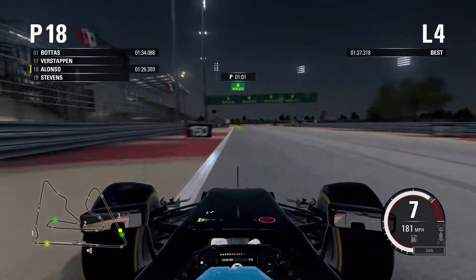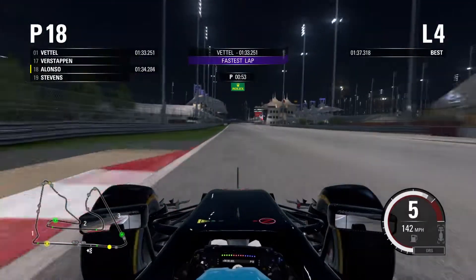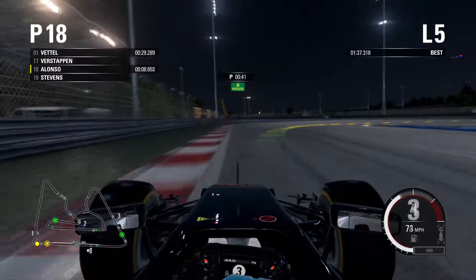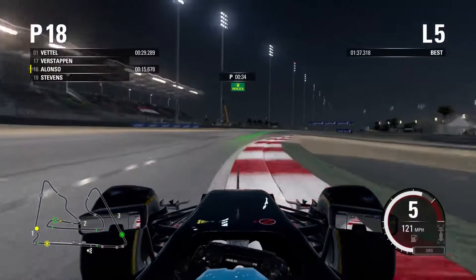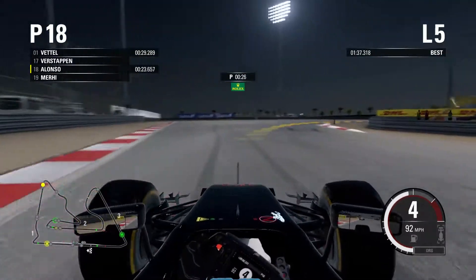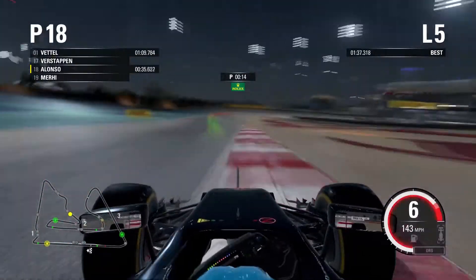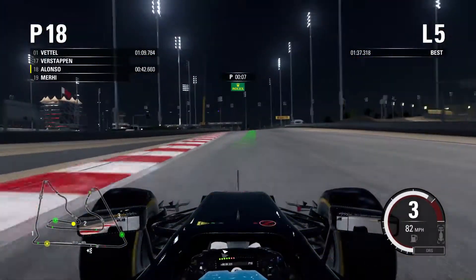I'm going to show you guys the other line on the next time around — you still go wide and you carry quite a bit more speed. Considering I was only three tenths off and you saw how much of a mistake I made, it should be about 1.1 or 1.2 seconds faster on these option tires compared to the primes. I'm going to try third gear — I was trying second. Third is a little bit better for this corner.